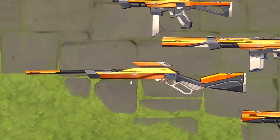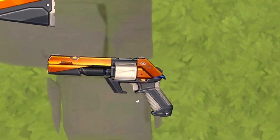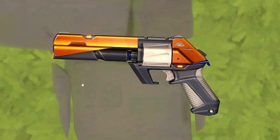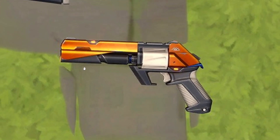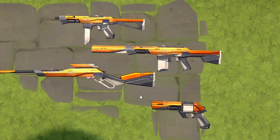Next we have the Composite Marshal — very cutting edge and futuristic. I really like the design; if this was a separate bundle I would have probably bought it. And then finally we have the Composite Sheriff. It's always good to have a nice sheriff skin. I don't even have a good sheriff skin right now, so I might opt for this one.